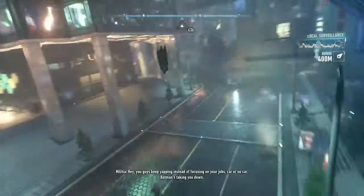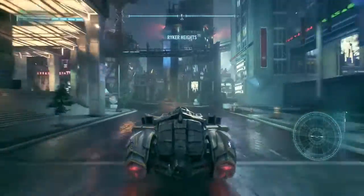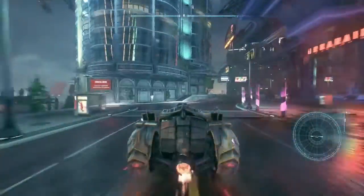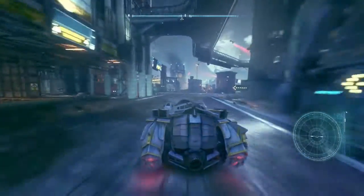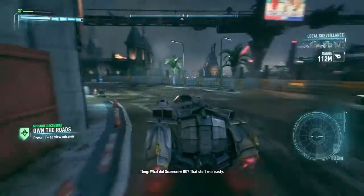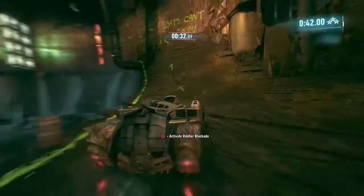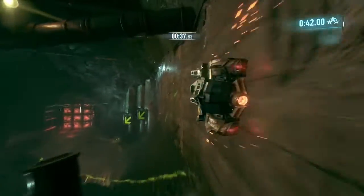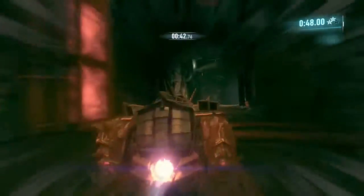Especially as you can now burn through the streets at high speeds in the Batmobile. This is the first time you can use the Batmobile in the series. It's great for getting around the city quickly, even if it removes any sense of threat — any thugs who approach the car will just get zapped, and normal bullets don't seem to scratch it. That said, it's extremely fun and liberating to drive, especially when you can catapult Batman from the cockpit and glide through the air on the car's momentum.